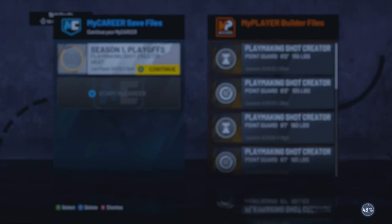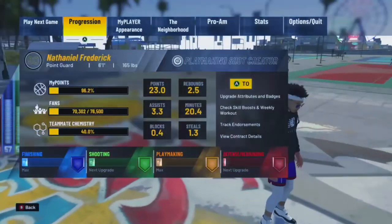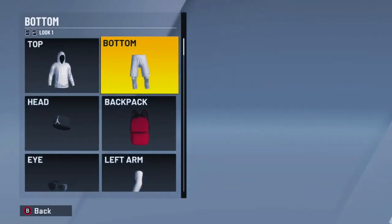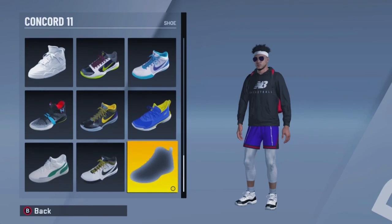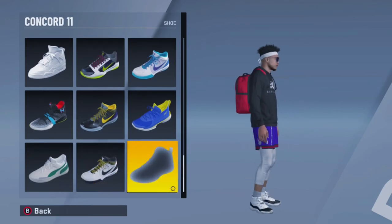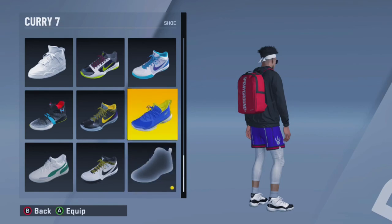You can see right here it's loading up. When you get into the neighborhood, all you have to do is check your clothes — your shoes should be there. Remember the name of this shoe is Conquered, Jordan Conquered 11s. So we go to My Player Appearance, Clothes, Neighborhood, Shoes, all the way down — Conquered 11s. You can see it's got the gray background; it's a custom shoe.